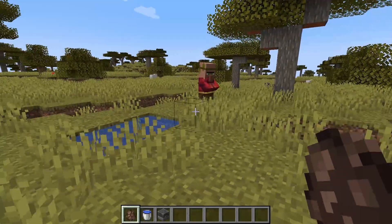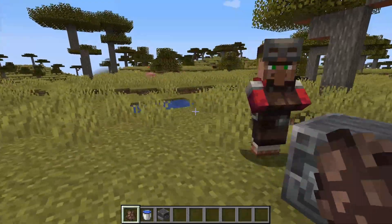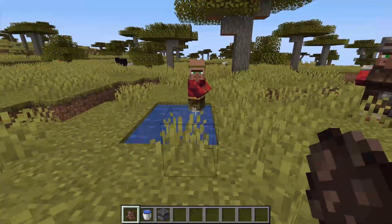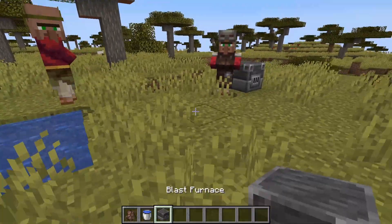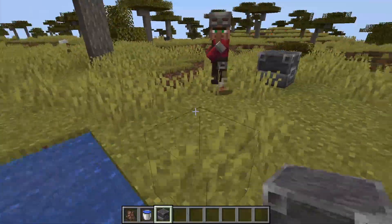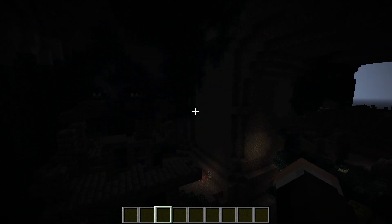The first one was that villagers wouldn't get out of the water to do some pathfinding to their workstations or their beds, but that has now been fixed. As you can see, he's coming up there — look at this, he's going to his workstation. So that has been all cleared.